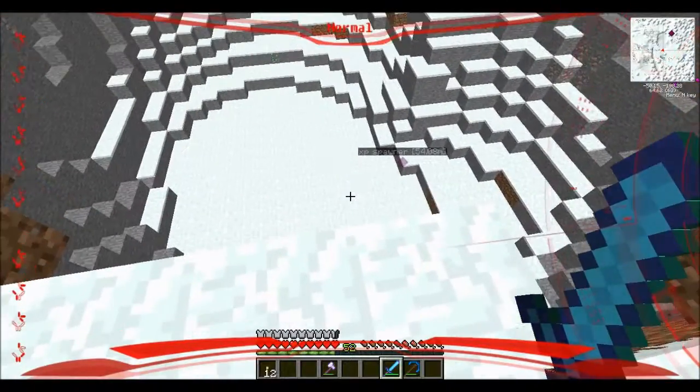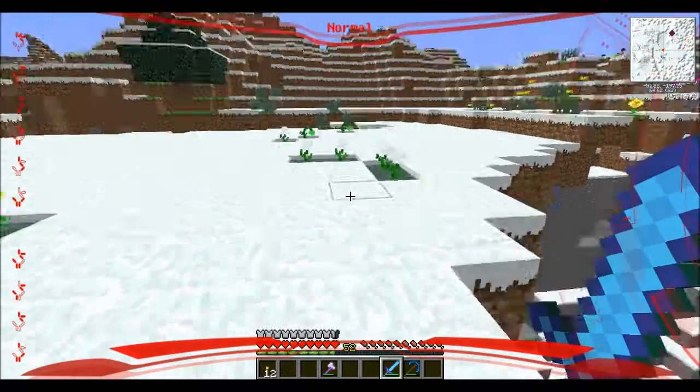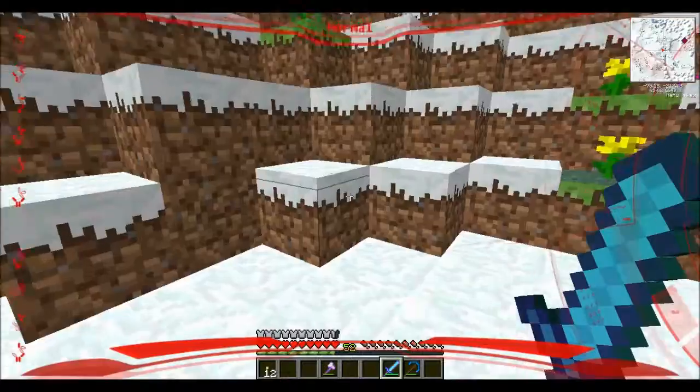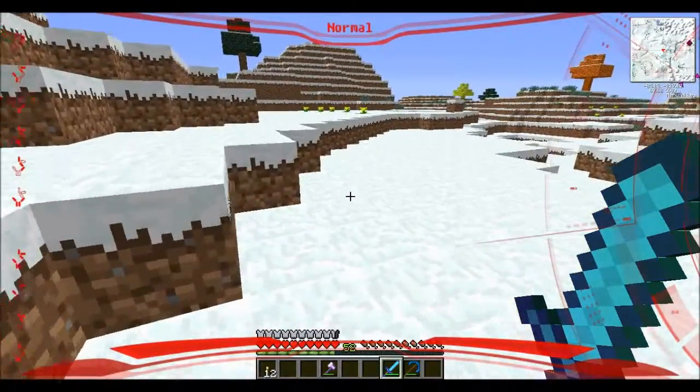How the hell do I make a katana again? You put one in the bottom left, one in the middle, and a diamond or whatever in the middle, and then one in the top right. A stick at the bottom left. Yeah, that's where I have it. Is it a modded material? No, it's just a regular stick.